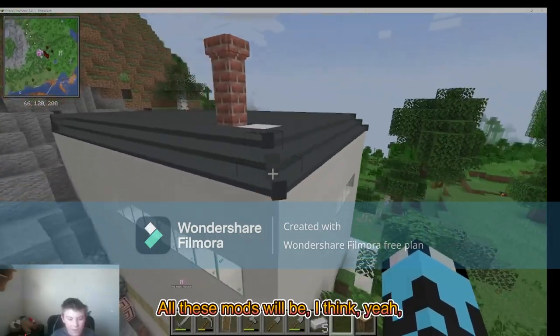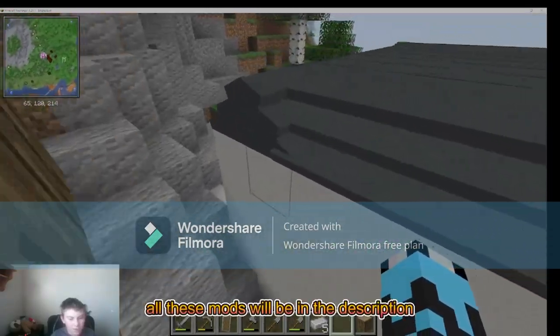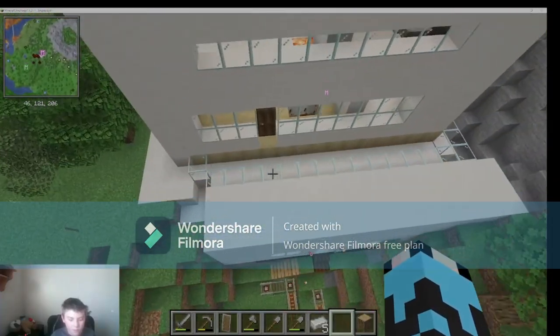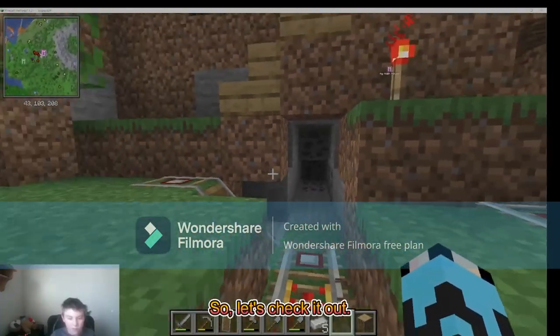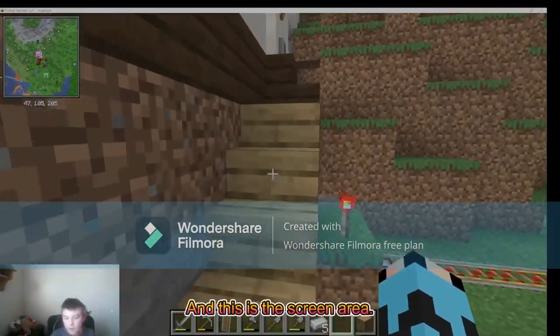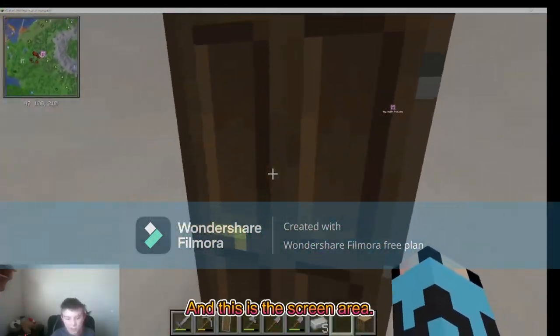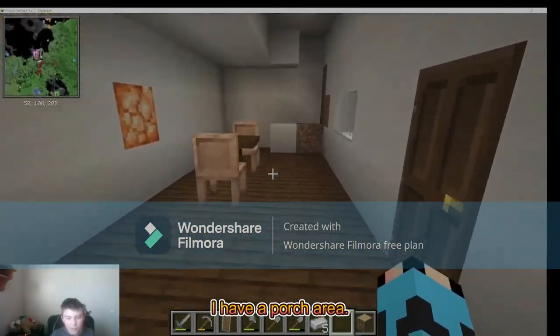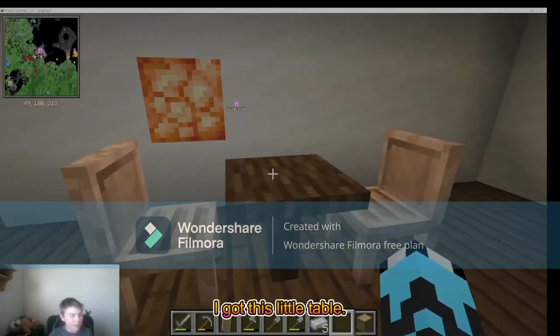All these mods will be in the description box below this video. Let's check it out — we got the Minecraft portal so you can get to the other house, and this is the screen here, my porch, and this little table.